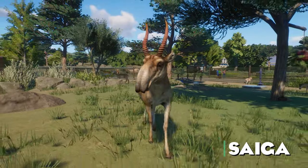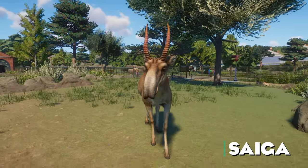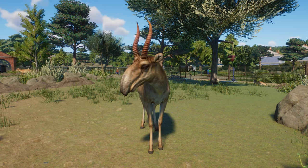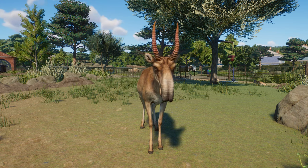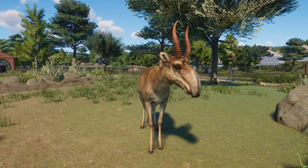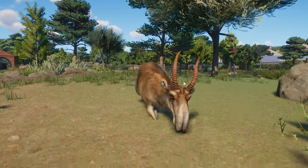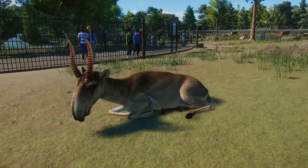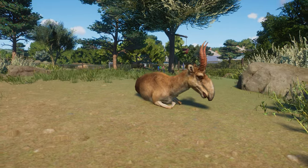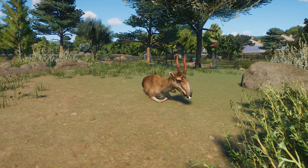You are not watching a new Star Wars movie — you are just looking at the Saiga Antelope. This is one of the most unique-looking ungulates on our planet. They have this really weird-looking nose that sort of looks like a nose of a tapir or a little trunk of an elephant. They have those really pointy horns and very thin legs. This is basically how they look in real life, and the model is beautiful. The animations of the nose especially are just spot on.